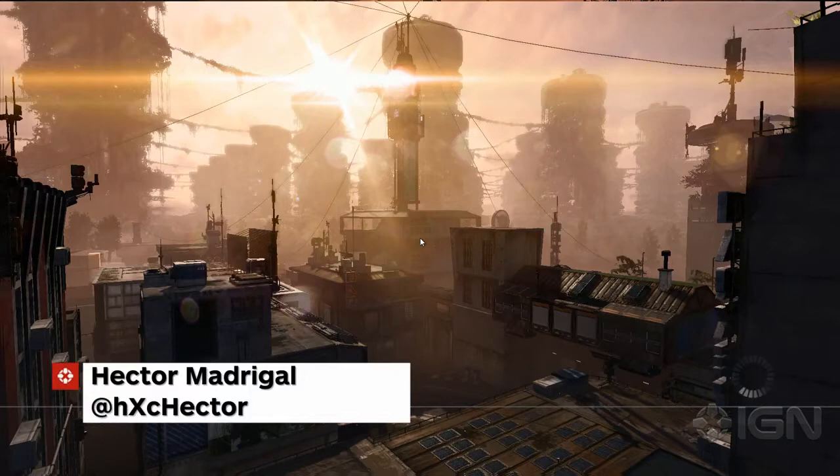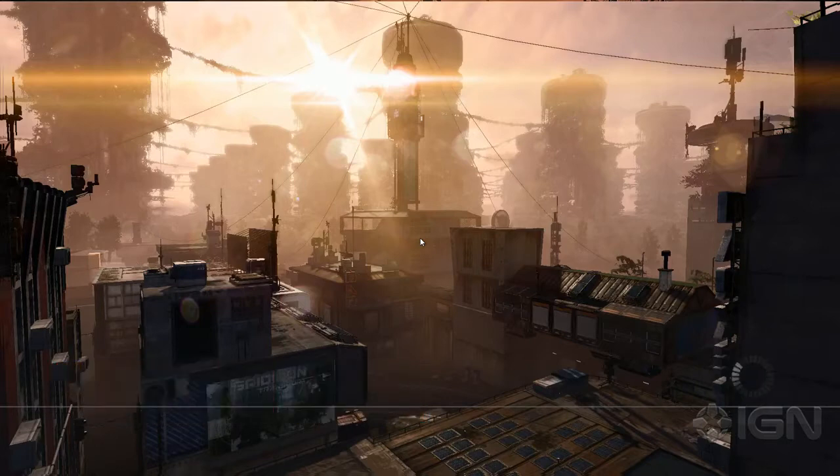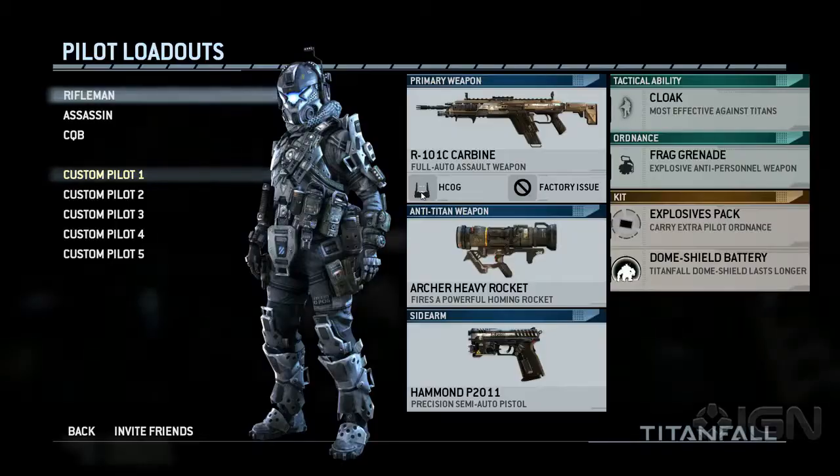What's up guys, Hector Magical here to give you the rundown on Titanfall's attrition mode. Attrition mode is basically a team deathmatch game mode specifically made for Titanfall. This game has AI bots called minions, regular players called pilots, and the big mechs called Titans.